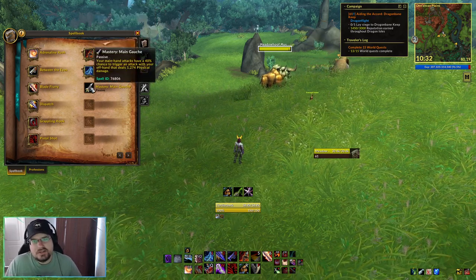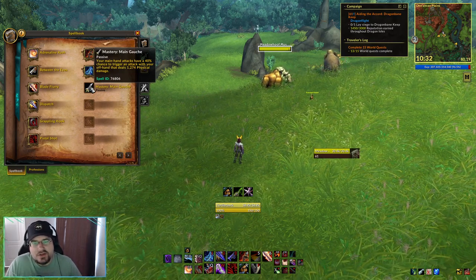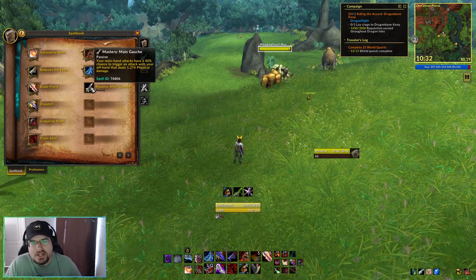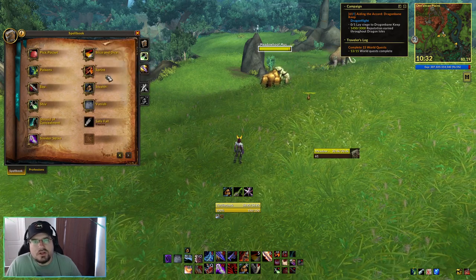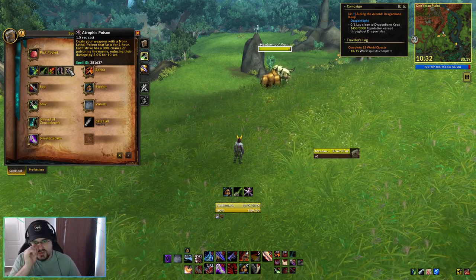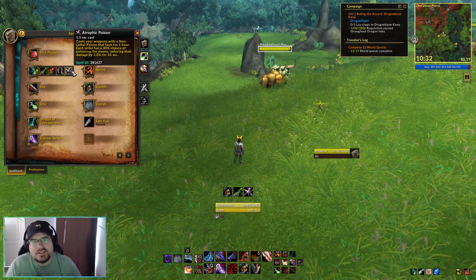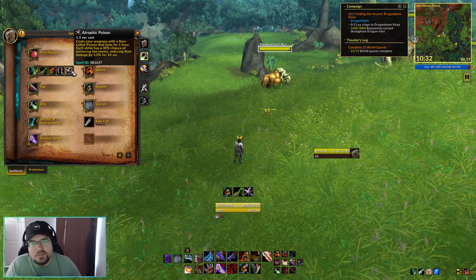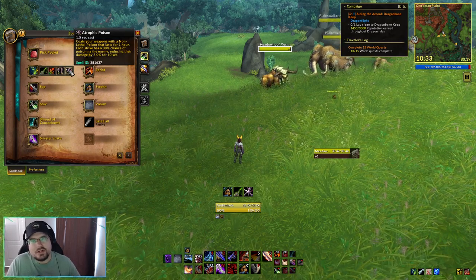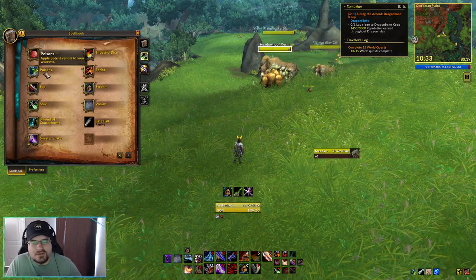Our mastery — our main attacks have a 40% chance to trigger an attack with our offhand that deals additional damage. We also picked up a non-lethal poison called Atrophic Poison — each strike has a 30% chance of poisoning the enemy, reducing their damage by 3% for 10 seconds. So instead of using the one that slows the enemy, we apply this one to reduce the damage they deal to us — giving us some additional damage mitigation through that poison.